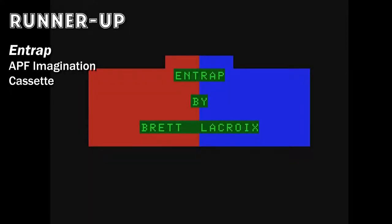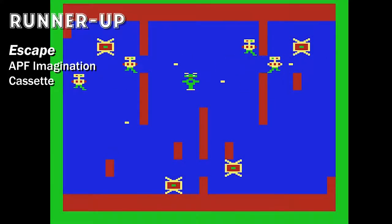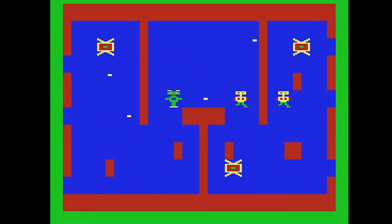Next is Entrap — some good quick action, good for two-player head-to-head. Then there's Escape, which is a lot like Berserk, but Escape is glitchy. Sometimes you shoot a bunch and it doesn't seem to get through.